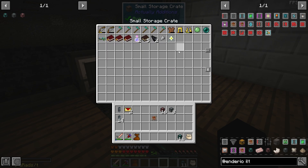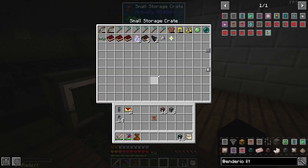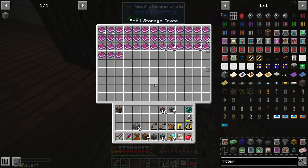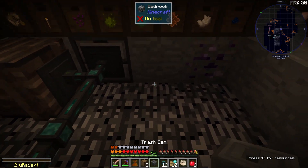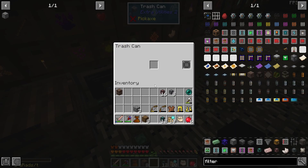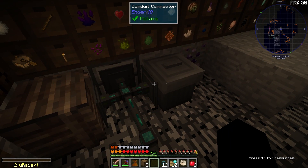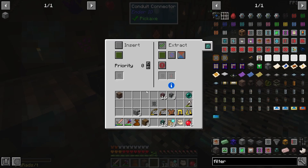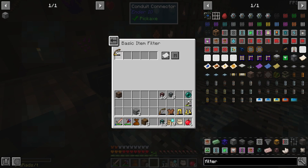Now we just need to deal with all these non-stackables and a few items that can stack but aren't in our system yet. I've moved the enchantment storage over here and put the filter back in so we get all enchanted books there. I also made a trash can which should pretty much take anything we don't want. I'll make a filter for it — filtering bows, leather tunics, golden leggings and golden boots for now. I imagine there'll be more stuff like this that we keep getting but I'll add it as we find it.